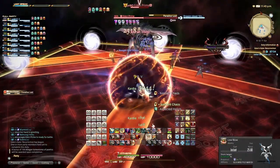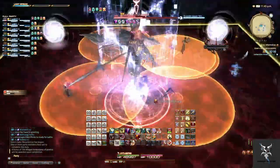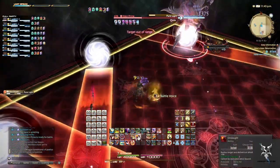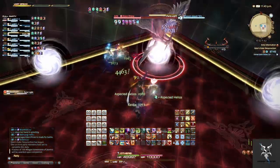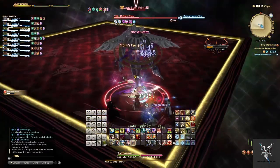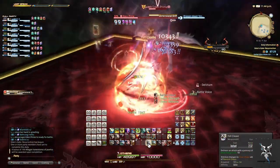During this time there will also be circular AoEs on the platform to avoid, and Eden will go to one portion of the platform and begin casting Pure Light. So while dodging all of the line and circular AoEs, you'll be trying to make your way behind him. He'll then go back to the middle of the platform and cast Dimensional Shift again for more party-wide damage.